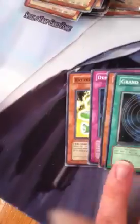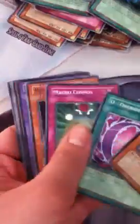Next pack, Dimensional Fissure. Pure all the green light. That's it. Next pack. Macro Cosmos again, and Wild Wingman — it's another Super, not bad. And that's it. Next pack.